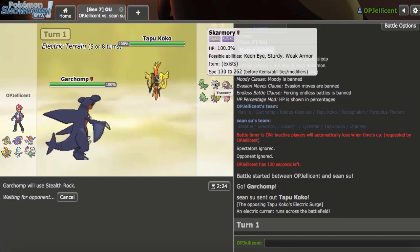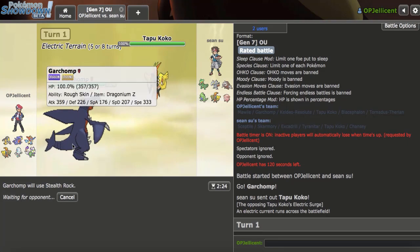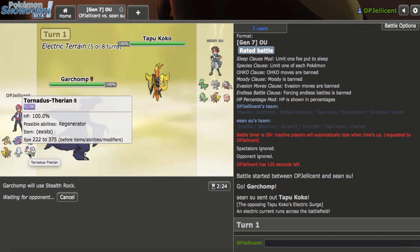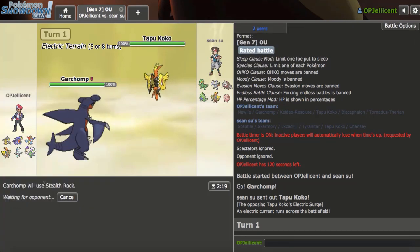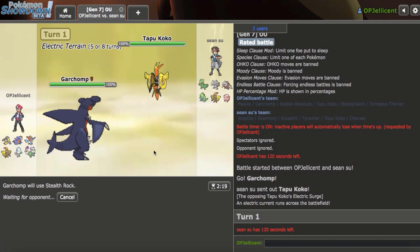Skarmory can come in to try to defog them, but I can get in Koko at that point and try to pressure them like that. Mega Mawile plus Keldeo is probably going to be my best way of winning. What's this Tornadus - is it Helmet? It is Helmet, so that's going to be my best Mega Sceptile response. I'm going to get up my Rocks right away. If there's Specs Dazzling Gleam I think I take one, but I wouldn't take a Specs Hurricane. They're debating whether to switch - I don't have a switch-in here, so I really have to try to stay in and go for this.